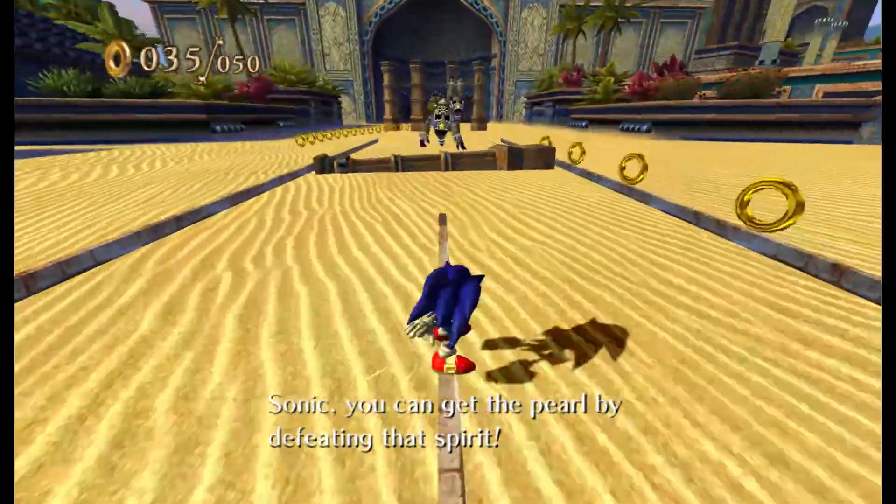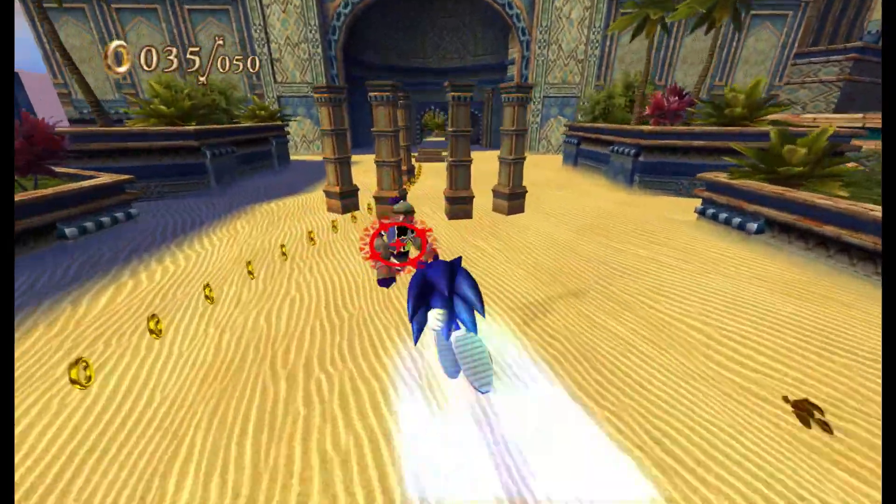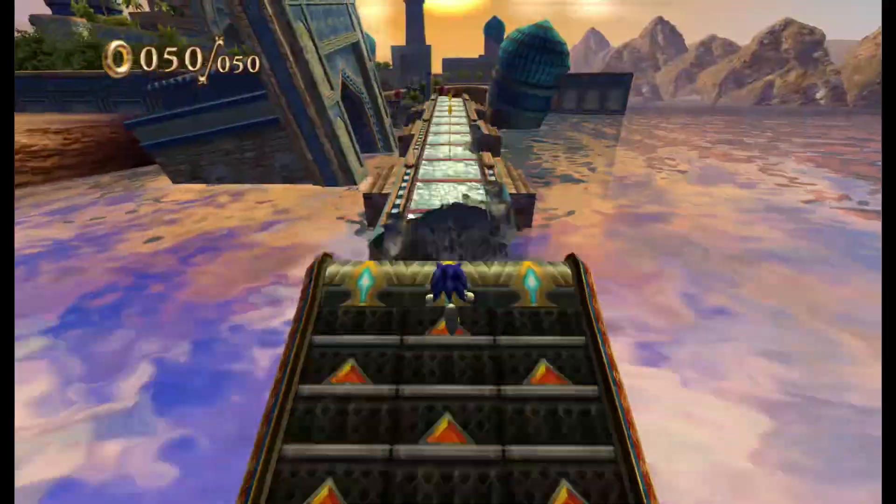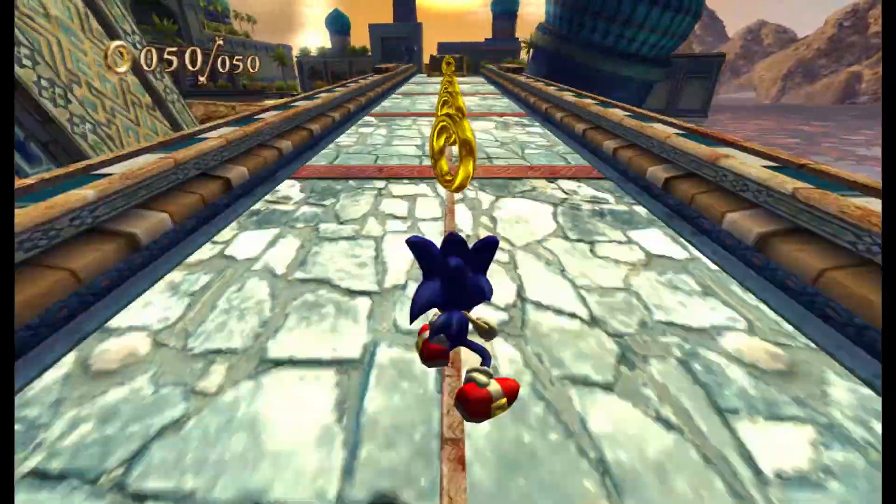You can still do a charge jump by holding down 2 for longer than the hop. However, unlike off rails, there's no animation for this, and charging the jump doesn't slow you down. To make it even more confusing, the game likes to blend all three of these actions together.